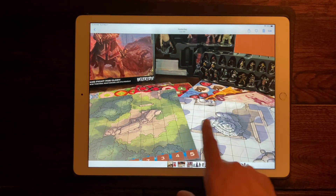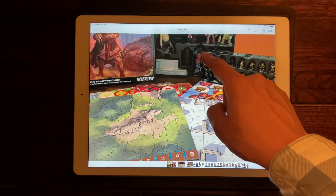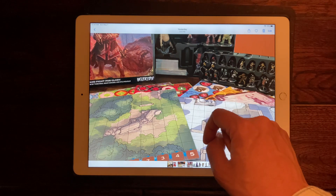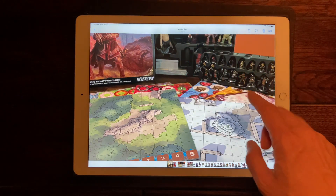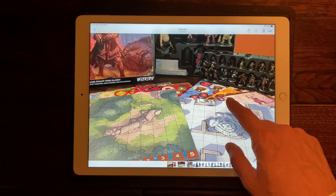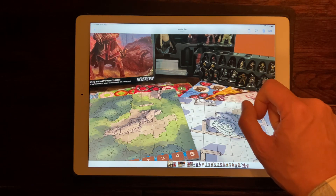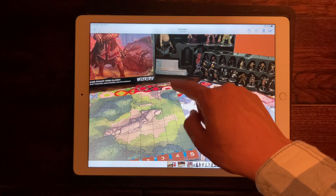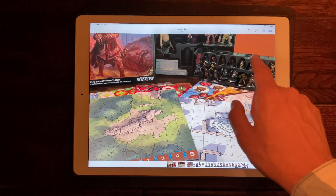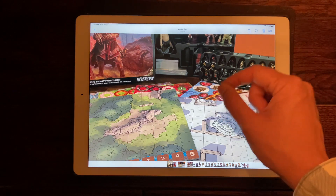It's going to come with 9 map tiles, 4 20-sided dice, and 25 miniatures. They're going to be unpainted in the Standard Edition and painted in the Premium Edition. It's also going to come with a deck of 344 cards, which you use to associate with your characters and give them special classes.